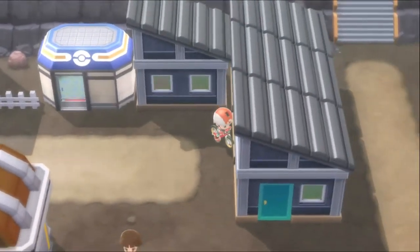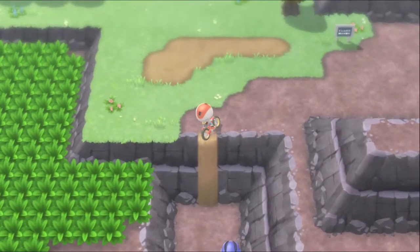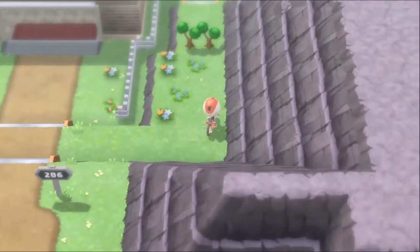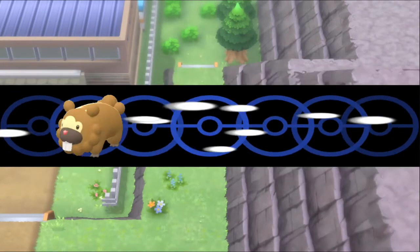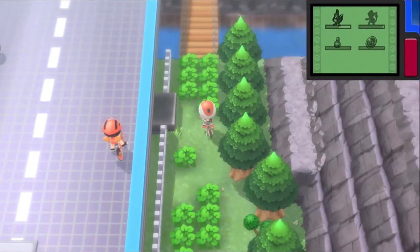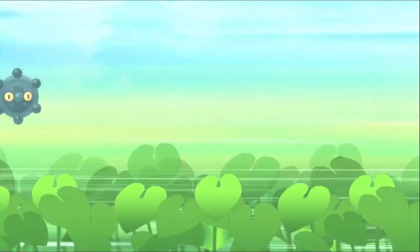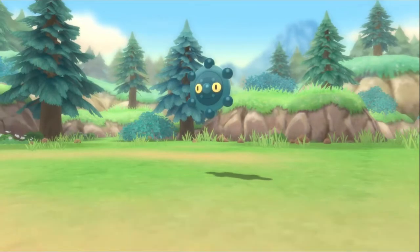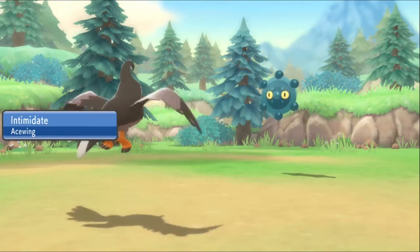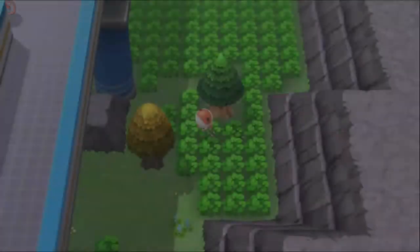If you want to get the pseudo legendary of this region — Gible — here's what you need to do: go under the bridge. I need to get a running start. I know there's a trainer around here. Bronzor's not bad but I don't need it — I already have a mon in mind for the psychic/steel slot.